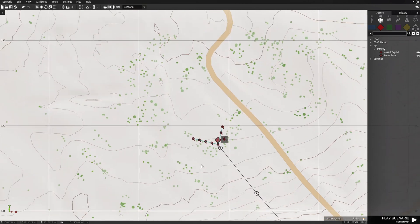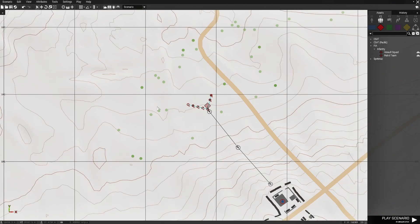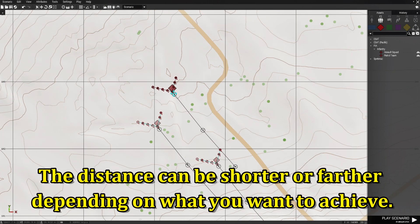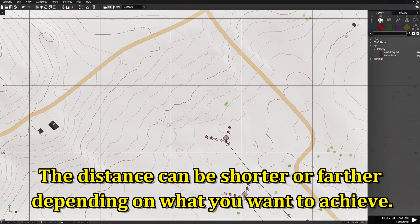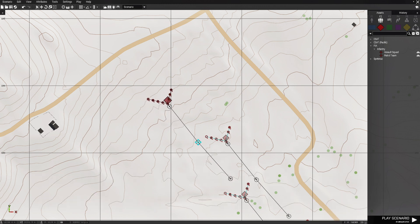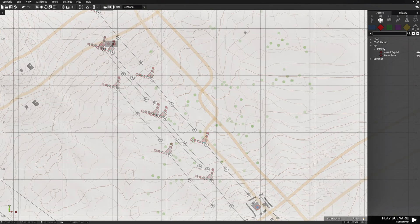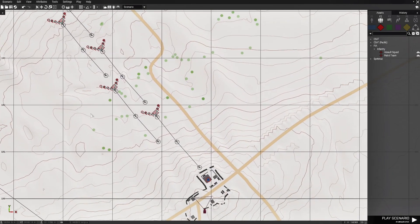We're going to set every squad offset of the previous squad. CTRL-V. The idea here is to line up the second waypoint of every squad to the first squad. This distance is what's going to create the wave effect. We're going to move these guys about here, then the next squad up about here, and the next squad about here. So now you have five squads that are going to attack this little barracks compound.